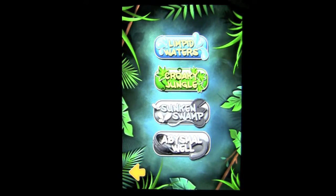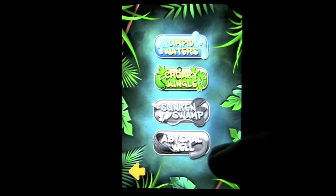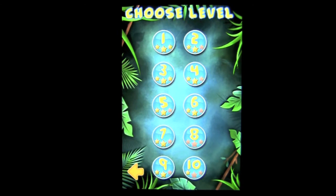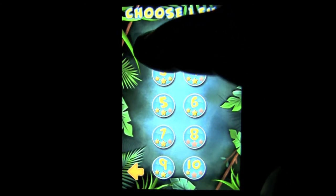Tap on Play, which reveals the four different game packs — ten levels in each. Limpid Waters comes for free. If you want the additional thirty levels, you can purchase them through in-app purchase.